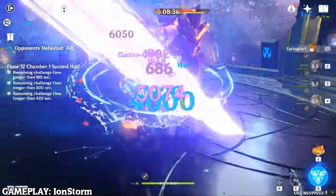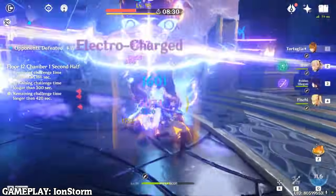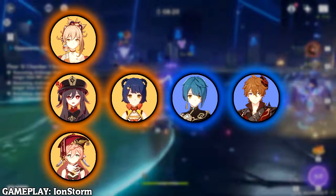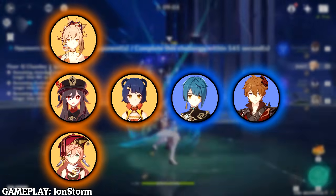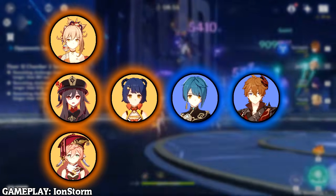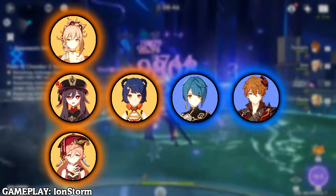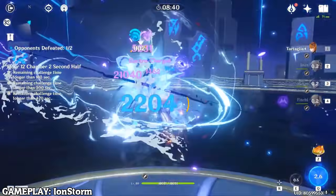For burst sub DPS Childe, the key is to apply Pyro before his elemental burst to vaporize it for double damage. Teams are flexible — just pair any Pyro main DPS like Hu Tao, Yanfei, Klee, or Yoimiya with Xingqiu to vaporize their hits, then Xiangling and Childe. In these teams, Childe's role is simply using his burst for damage, then switching out — useful if you don't want him on field long but still want to include him.